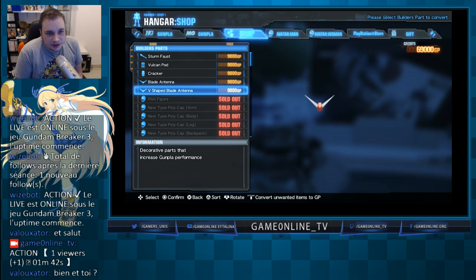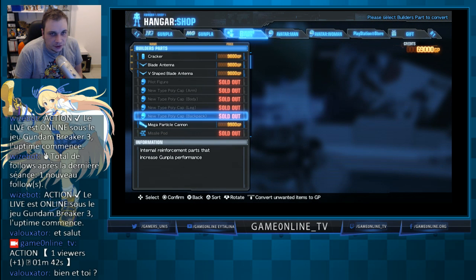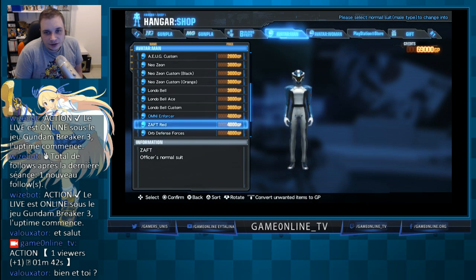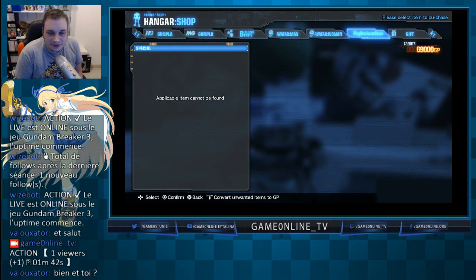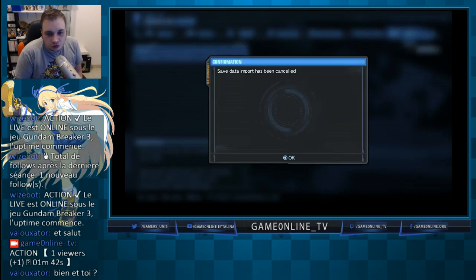On peut directement acheter des petits objets supplémentaires qui vont nous rajouter des capacités sur nos Gundam. On pourra en équiper 7 — par défaut on a 7 points à répartir et il y a des objets qui valent plus ou moins de points. On a aussi le choix de notre avatar, et on peut acheter une tenue qui fait directement référence au pilote de l'univers Gundam. Le PlayStation Store n'est accessible que si j'utilise mon compte de Singapour.